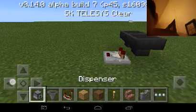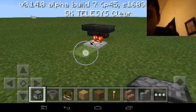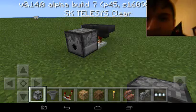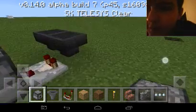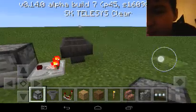What you do is you do this same thing — put the dispenser there. You hear that clicky click? Now that is the way to make a simple redstone clock.